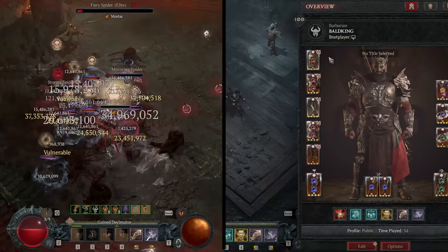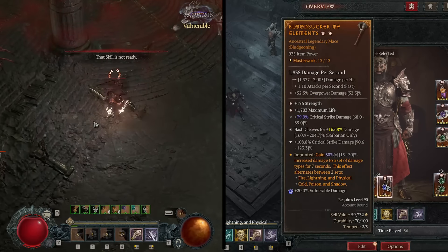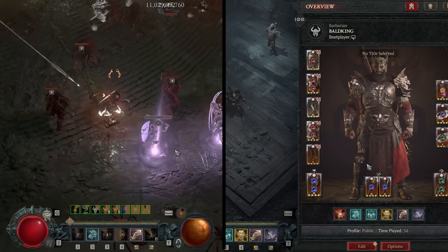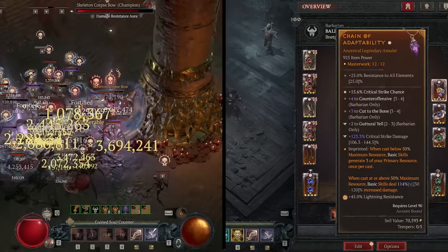For the other two weapons, the Rapid Aspect and Elements is the way to go. Don't get two maces — you only need one for Bash to work. Instead grab a sword or axe in the other hand.